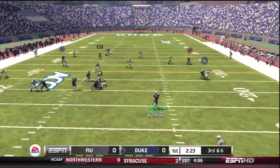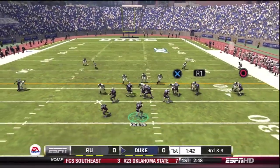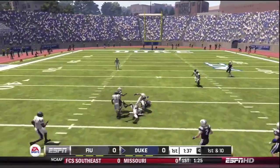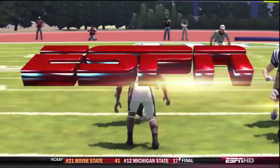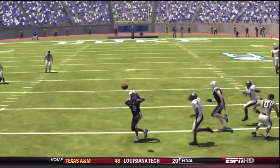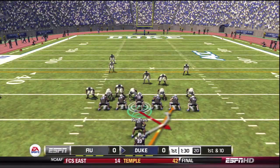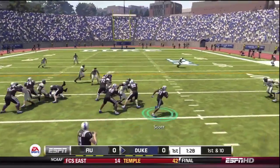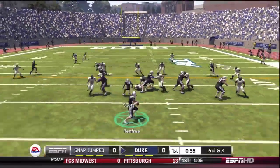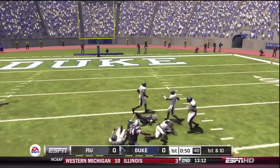Sean Renfrey looking to throw — he rolls to the right and finds Vernon for a first down. Third and four later in the drive: Renfrey assessing the situation and finding Crowder for a first down. He gets jammed at the line, makes a couple of moves to get free, and Renfrey finds him again. Running play to Scott — he bounces outside the hash for a seven-yard pickup. Second and three: play action, Renfrey over the middle to Vernon — he's wide open. I like this.